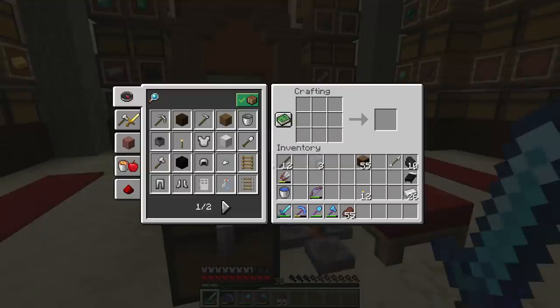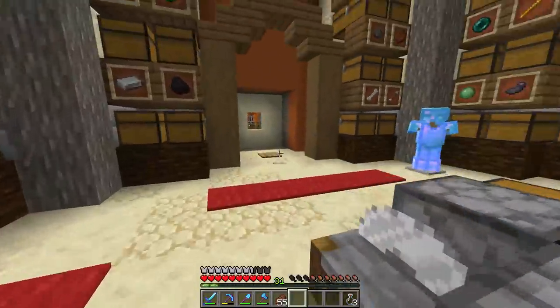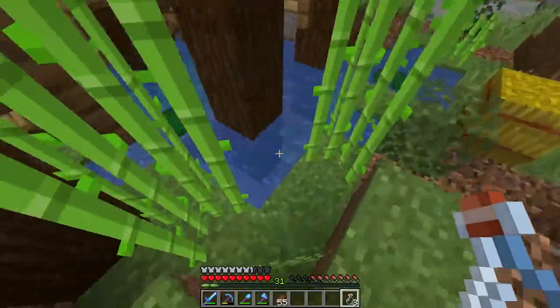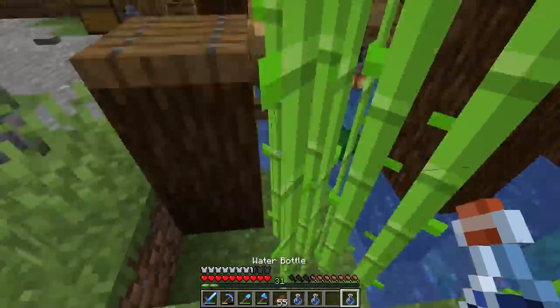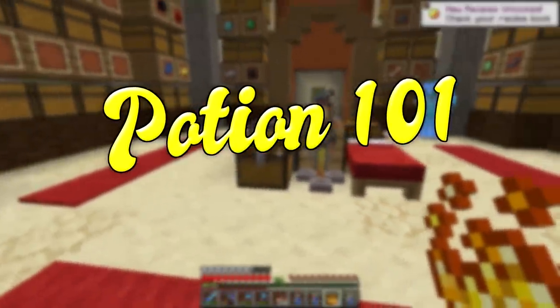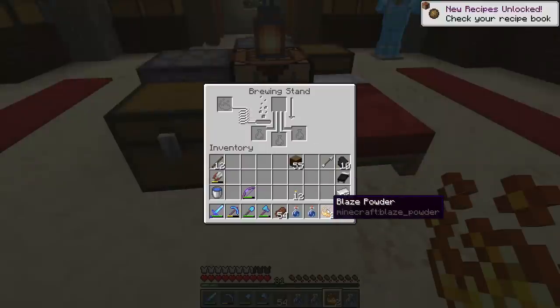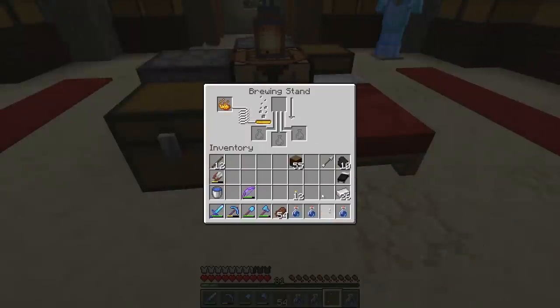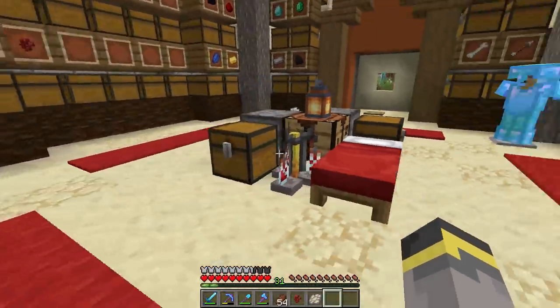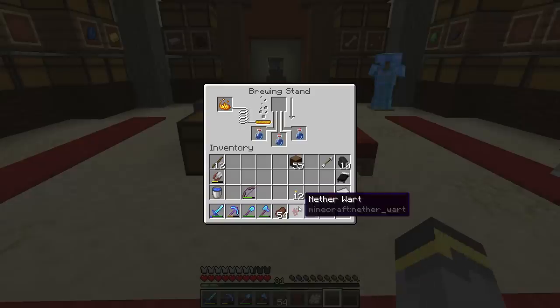First things first: gathering the supplies. To gather the supplies, first we need to craft some glass bottles, then go outside our storage building here, grab the water, and fill those bottles up. Now we're about to do a quick mini potion tutorial — I'll definitely be doing more with potions later. First, fuel goes over there, then water bottles go right down there. The next ingredient depends on what type of potion you're trying to brew.